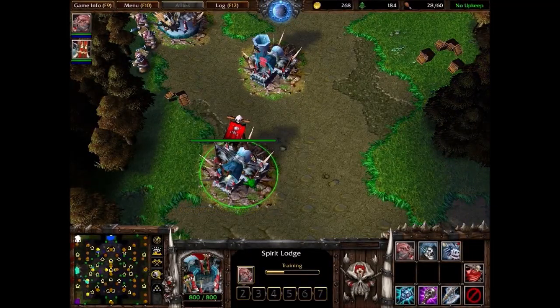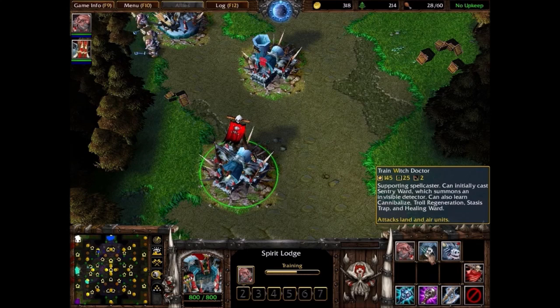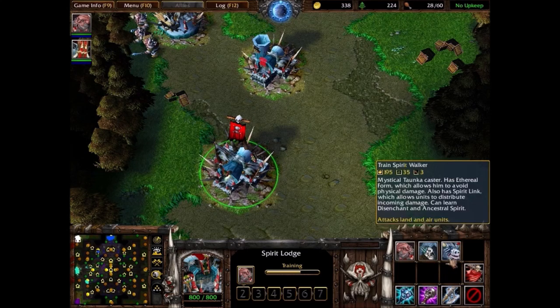As you can see here, the spellcasters are also mostly the same. You have a Tuskar Shaman and an Ice Troll Witch Doctor. The Spirit Walker is more or less the same.